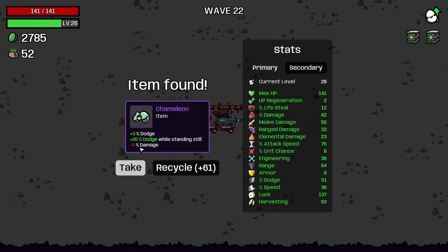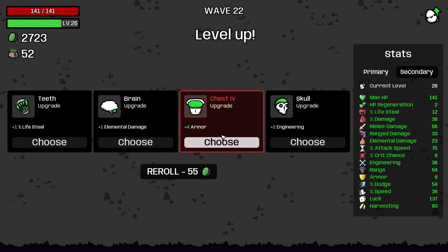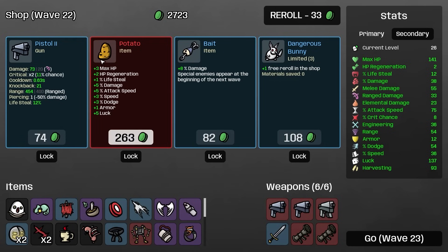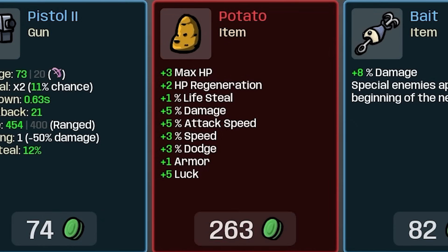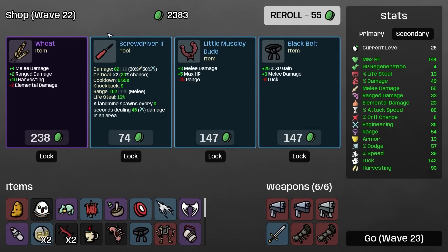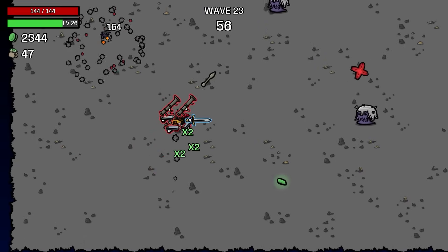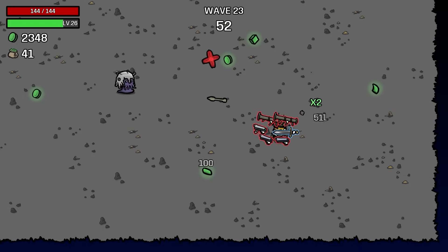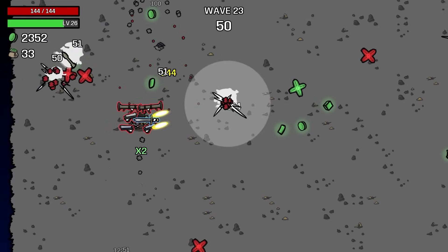We'll just take four ranged damage, plus a little more range and attack speed — we're losing lifesteal again but we've got lifesteal to spare. We've saved almost a thousand dollars on items so far. We're going to recycle Rocket Launcher tier 2 and buy Rocket Launcher tier 5 — 156 damage. Also 25% chance to deal 47 damage to an enemy when they die, and we already have one of those so it's roughly a 50% chance. Look at all our red weapons now.